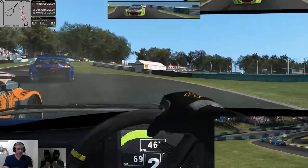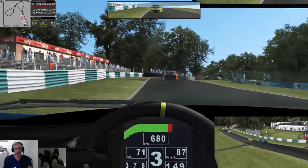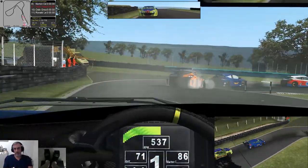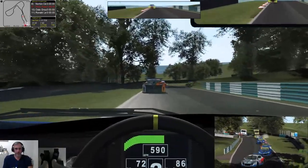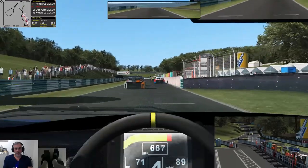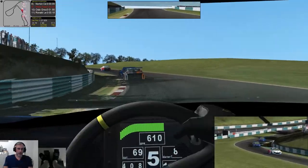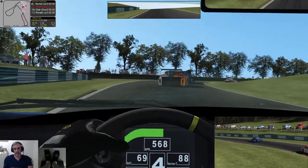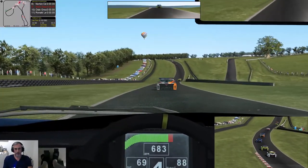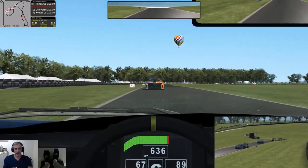1937's event got rained out, and 1938 was the first time they actually put down proper concrete — that was the very first layout of the circuit. The track as we know it now was first used in 1961, built the year before. It hasn't really changed too much since — there've been five changes to the circuit but none have really altered the layout much. It's typically considered too narrow for traditional motor car racing, which is unfortunate; it would make for some epic battles if it were a bit wider.